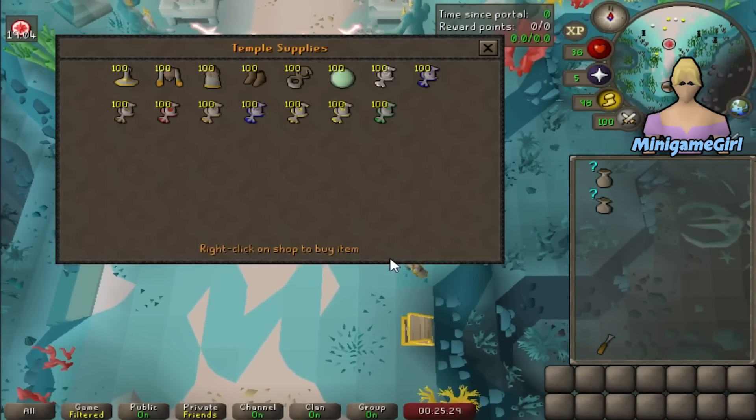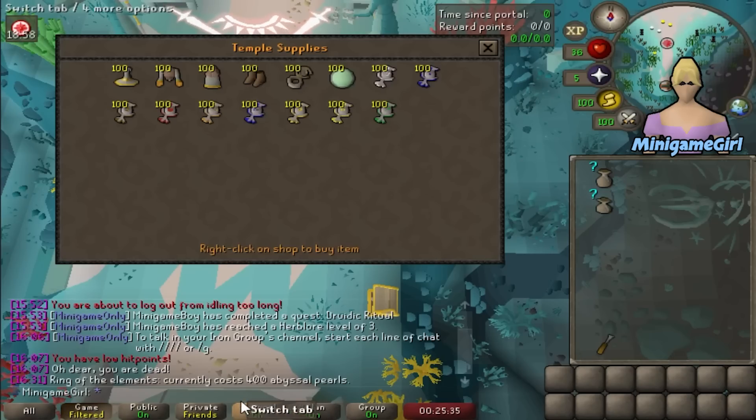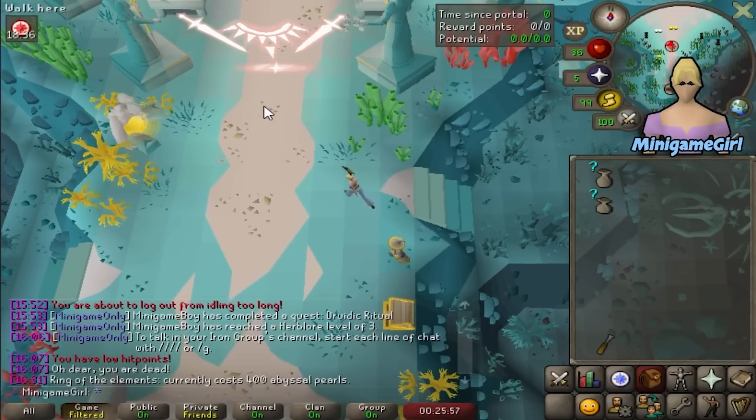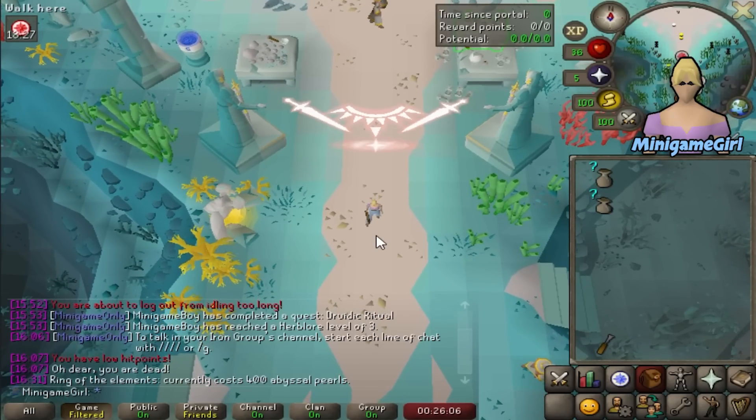The ring that you can buy here — the Ring of Elements — is classed as a warm item, but it costs 400 pearls. We currently have 180 in the bank so that is an option. The Abyssal Lantern also counts as a warm item, so those are two possibilities. We can also do some star mining and try for a Staff of Fire — that is also a warm item we could possibly get. We do have one warm item which is the Demon Feet that Minigame Boy got last episode, but unfortunately that is it.